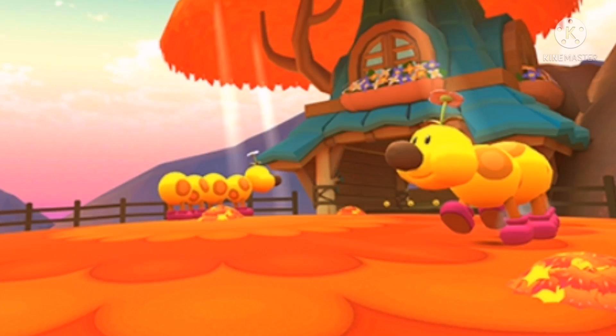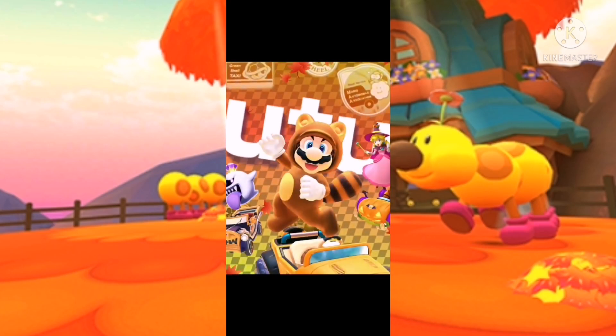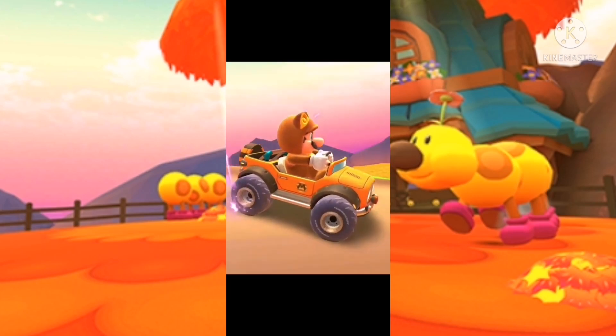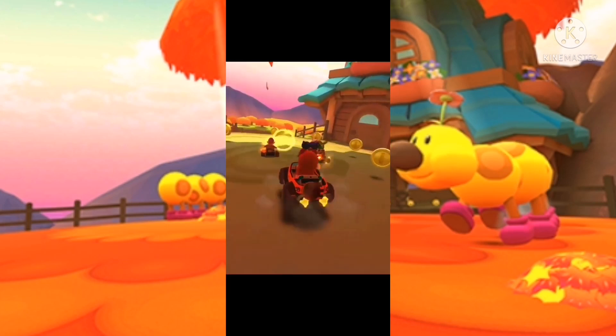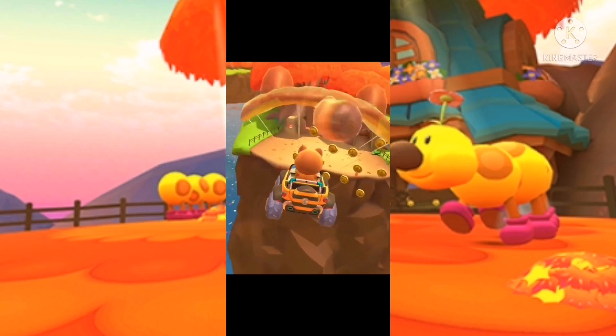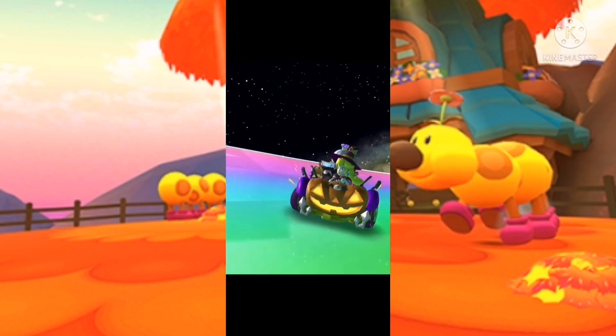For the mysterious driver, they revealed it in the trailer. There are two mysterious drivers here. The first one is Tanuki Mario, with his glider, the Tanuki Parafoil. And here is Tanuki Rosalina.